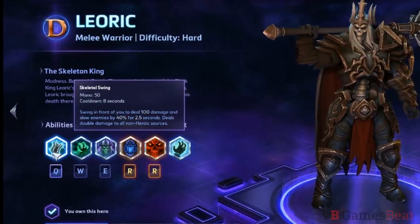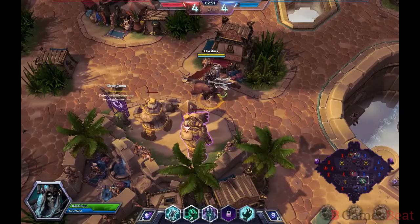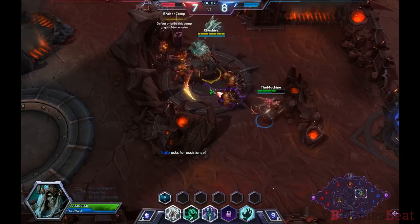Leoric's Q ability is called Skeletal Swing. This attack deals damage and slows enemies in a wide arc. It deals double damage against non-heroic sources, which makes it great for wave-clearing and taking merc camps.